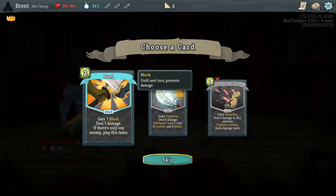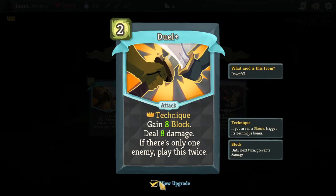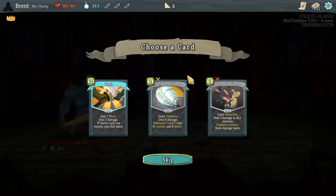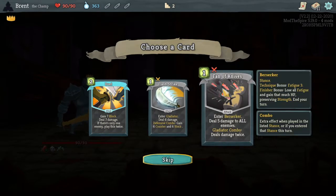Okay, duel — seven block, seven damage, and there's only one enemy. Play this twice, it's not bad. Last strike, Gladiator — six damage entering Gladiator. If we're in Defensive, gain six counter and six block, not bad. So it's for Gladiator defensive build and this is for a Berserk Gladiator build.